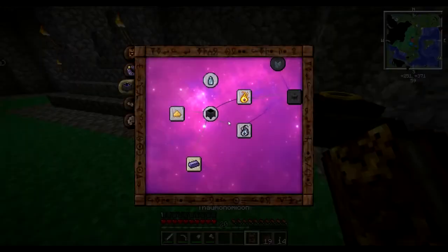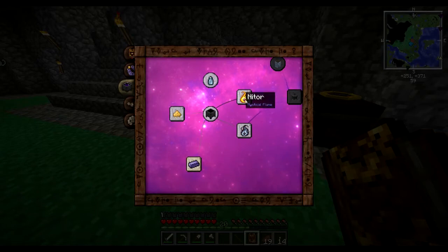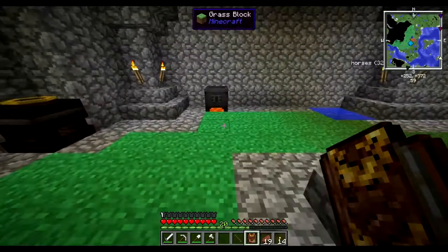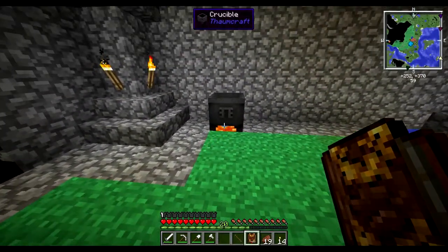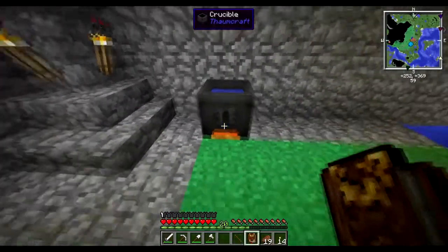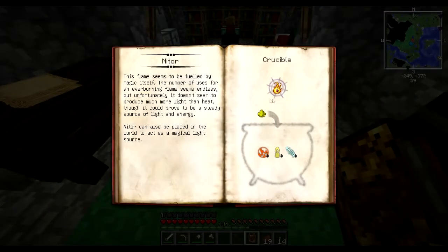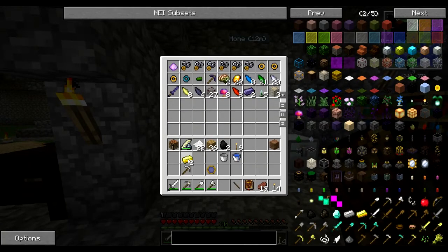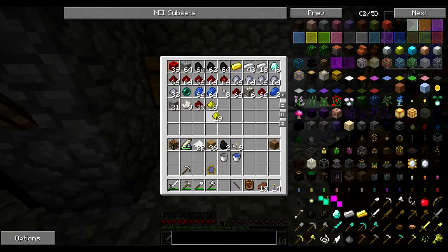Some of our crafting is made in the crucible - basically what we end up doing is throwing in items and the crucible breaks them down into their essentia components. Once we have the right amount of essentia in there we can throw in a catalyst. We'll see here with niter: once we have three ignis, three lux, and three potentia in the crucible, we throw in a catalyst of glowstone and we get niter. I just so happen to have some glowstone handy.